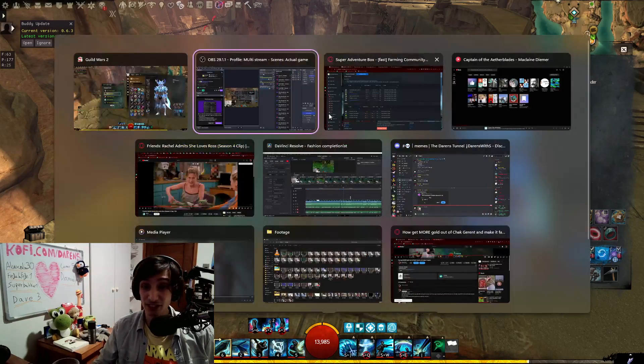I'll show you the map just in case. The vendor is right here in this area — there's a guy who sells the Funerary weapons for Elegy Mosaics. Volatile Magic is probably the option that gives you the most gold. You just go to Domain of Istan, or Eye of the North if you've upgraded, trade the magic for Tier 6 materials, and you'll get a lot of gold by selling those materials on the Trading Post.